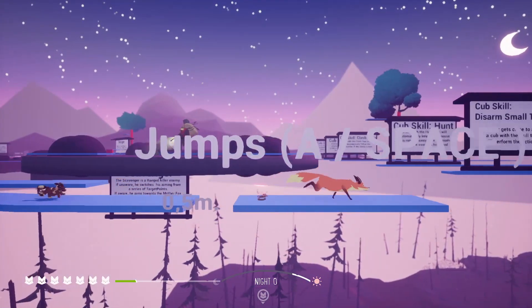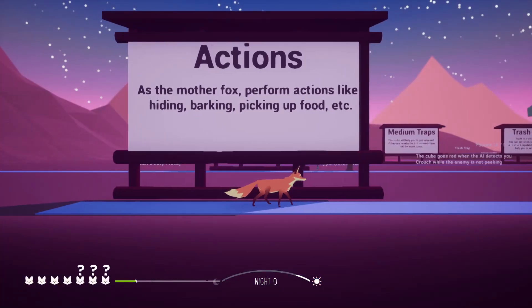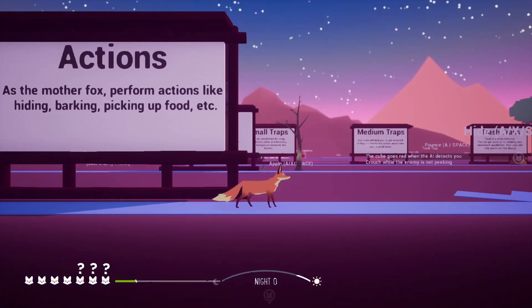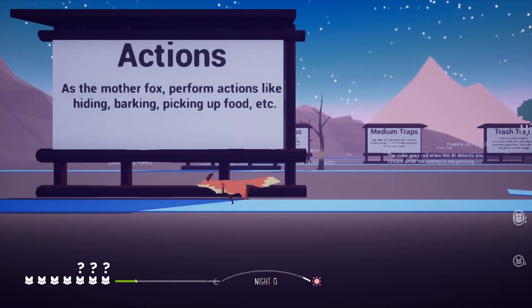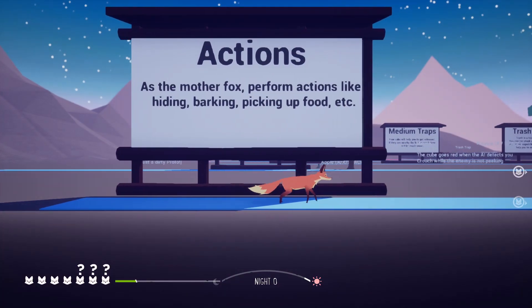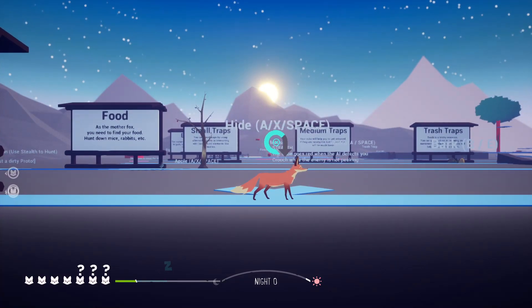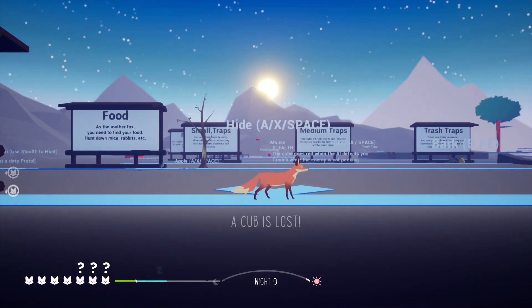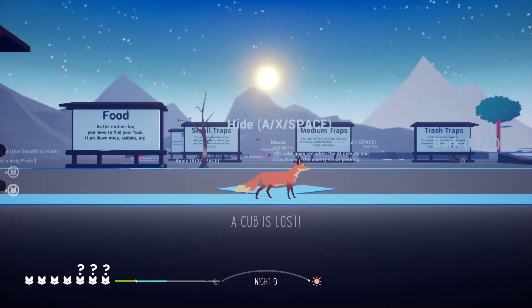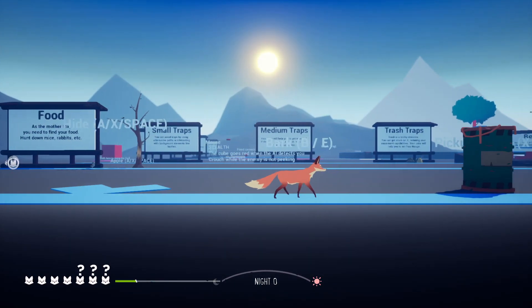Here are jumps — a half-meter jump with only one jump. Actions as the mother fox: perform actions like hiding, barking, picking up food, etc. The first thing here is entering the lair. But this is in the arson sequence, so since it says night zero, it would just bring you to the cutscene in the lair with the storm. I can't go in right now because the cubs are marked as lost.